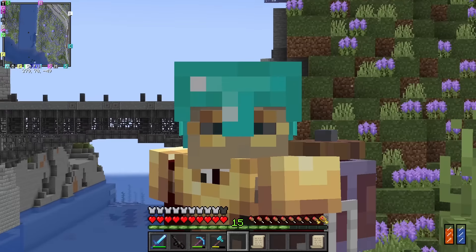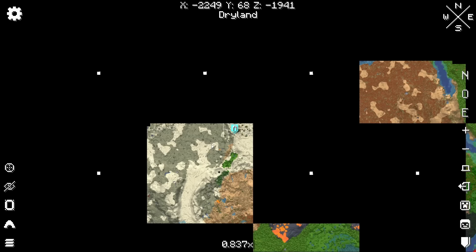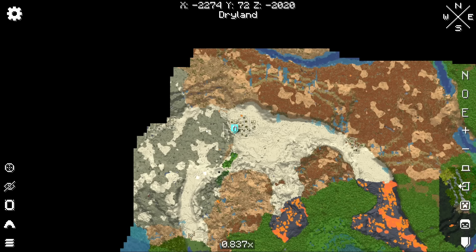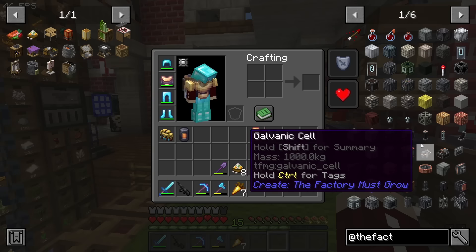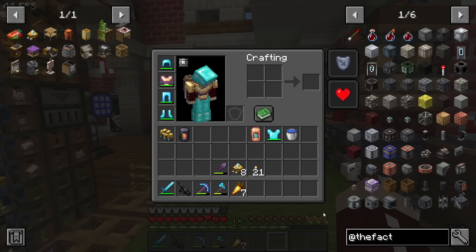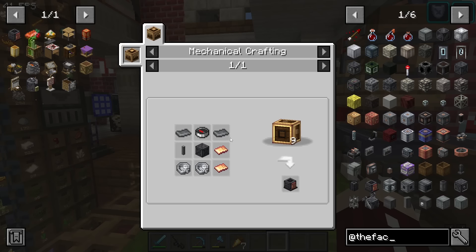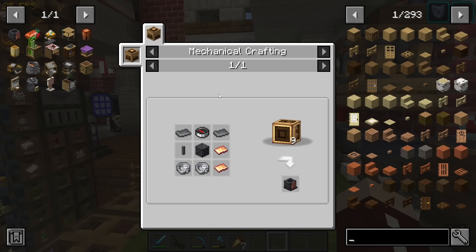Today we're going to be going over to this desert to get oil. But to do that, we're going to need a railway. In order to locate oil, there's a handy device called a surface scanner. There's something called a surface scanner and I need it in order to help locate oil.